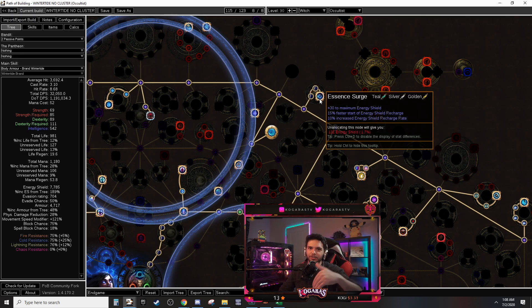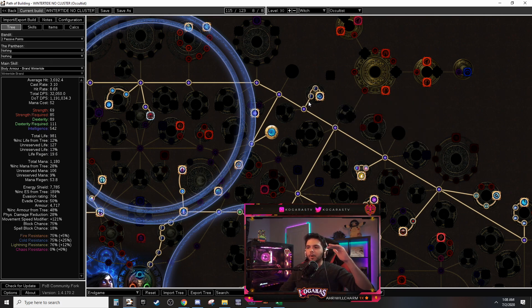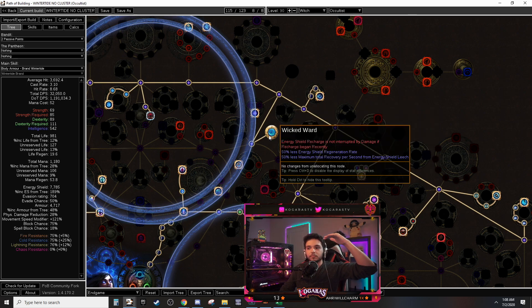He takes Essence Surges on the way to those nodes — it gives energy recharge rate, there's another energy recharge node nearby, plus ES and resistances from Thread of Hope. What ends up happening is we recharge super quickly. Faster Start of Energy Shield Recharge speeds up the delay before recharging begins, and combined with Wicked Ward once it starts recharging it cannot be interrupted even if we take damage — so it's like natural regen that keeps going.